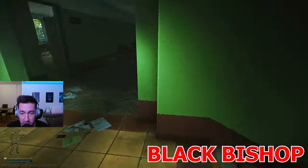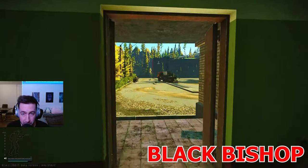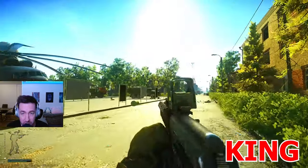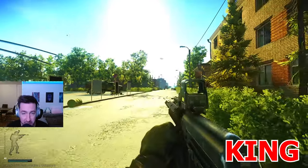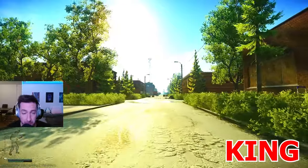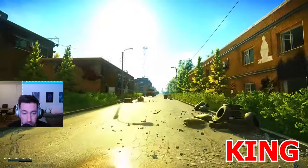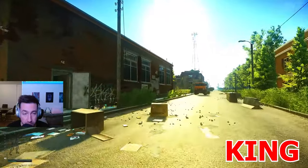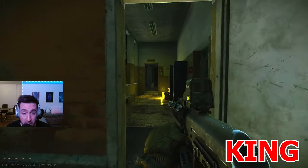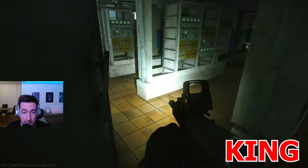Now we're headed downstairs back to the first floor and going outside. We are headed to the King Building, which is our second hot spot. We're going to enter the King Building from this door here, and right off the bat in this room there are many spawns.